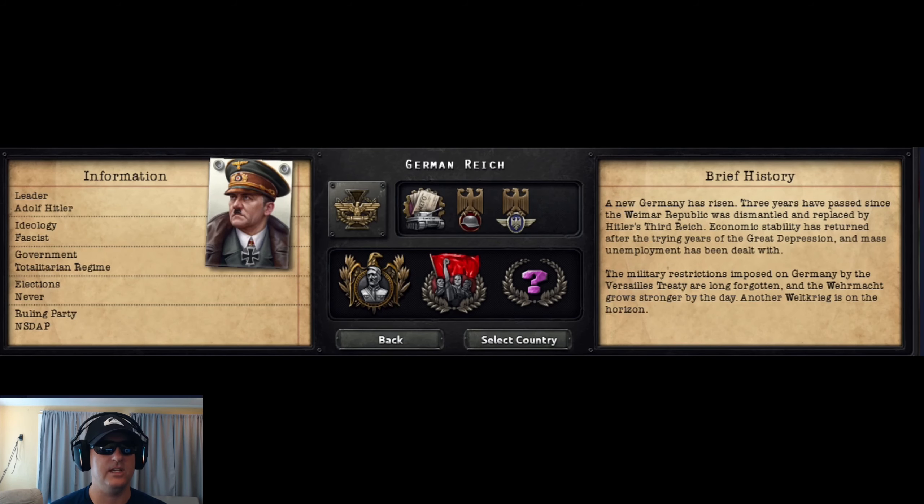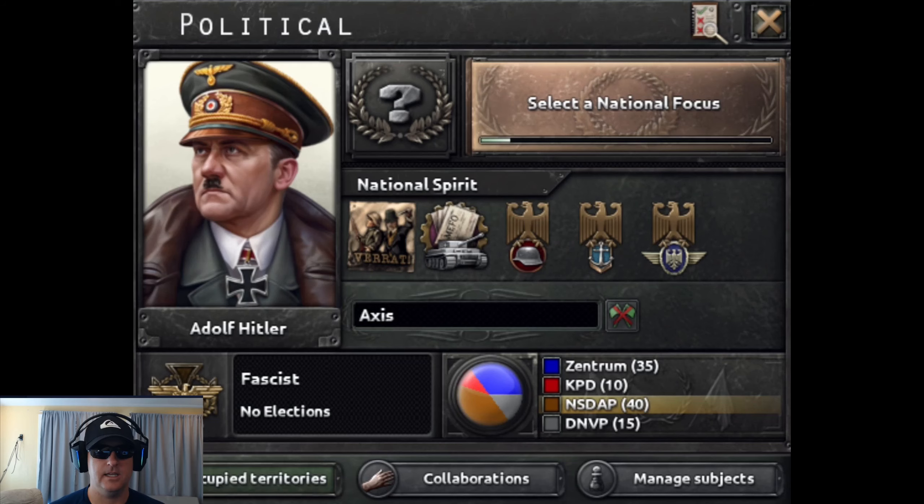The first thing we're going to cover here is that Hitler is going to get a facelift with the new update, and Germany has new national spirits. Note that the third on the right appears to be a work in progress. Here's another look at Hitler's new art, as well as the new national spirits. They will grant debuffs to Army, Navy, and Air Force.